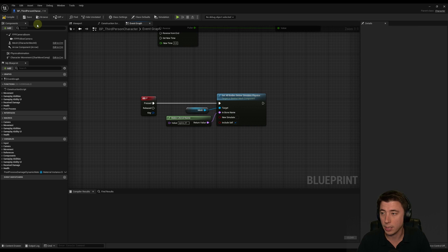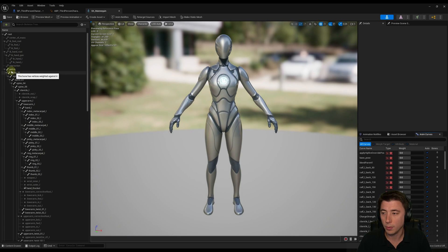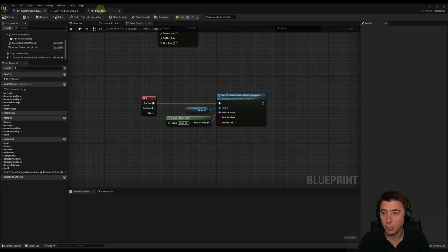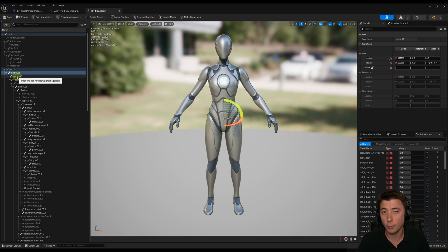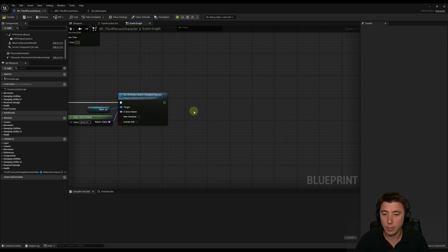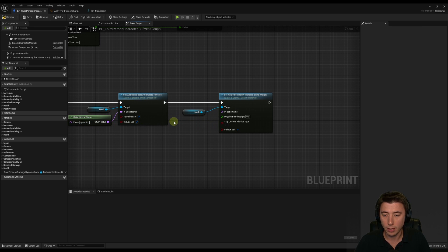What 'set all bodies below' does is look at our bone hierarchy — from spine_01, it's only our upper body. All bodies indented under that bone, which are child bones, will be simulated. Set 'new simulate' to true to simulate the entire upper body. We'll also add 'Set All Bodies Below Physics Blend Weight' connected similarly, with the physics blend weight set to 1. This is the alpha blending our physics animations with whatever other animations are going on. Setting it to 0.1 would be 10% physics blend; 1.0 means completely ragdolled.